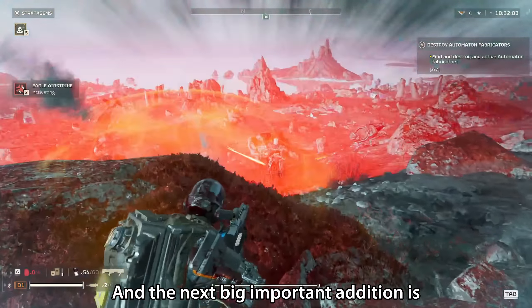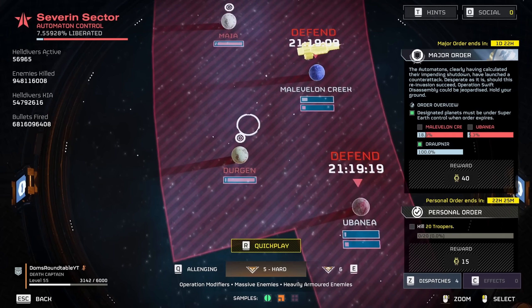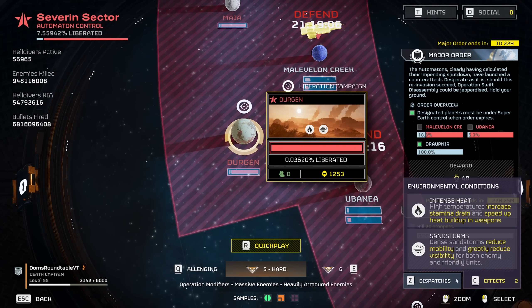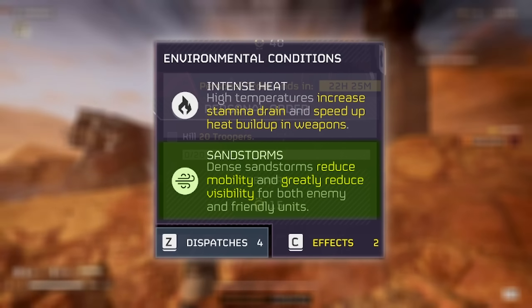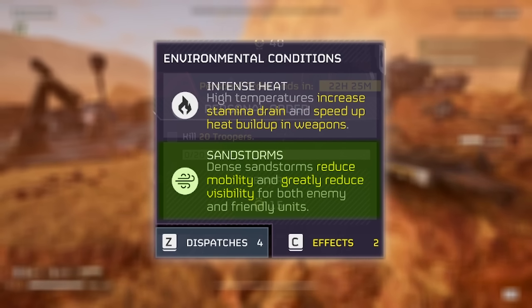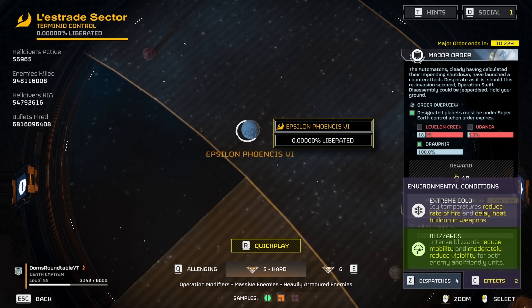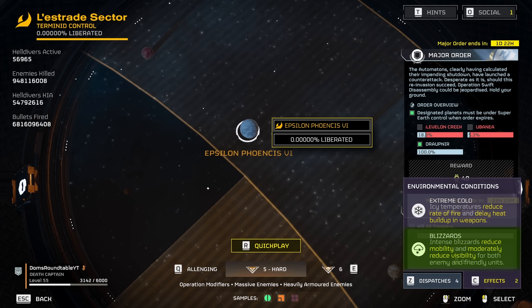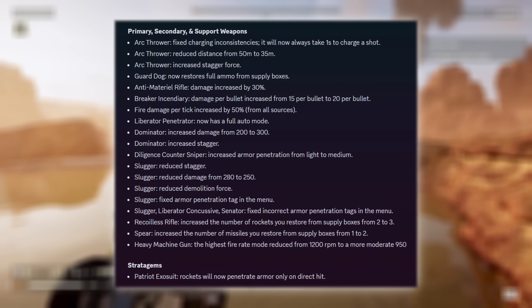The next big addition is two new weather effects affecting many planets. Most of the footage you'll see today is on a planet with the new planetary hazard sandstorm. Dense sandstorms reduce mobility and greatly reduce visibility for both enemies and friendly units. Also, though not one I could test yet because there aren't currently any planets active with this condition, is blizzards — intense blizzards reduce mobility and moderately reduce visibility for both enemy and friendly units.